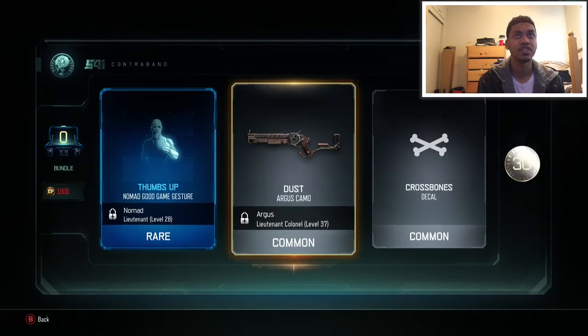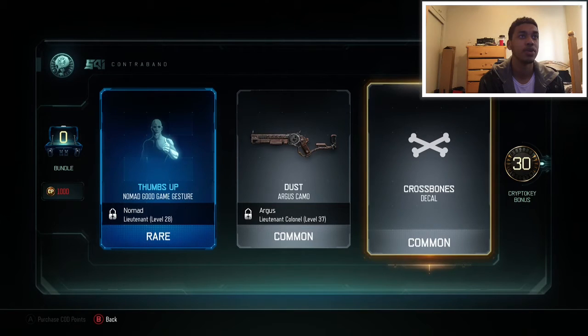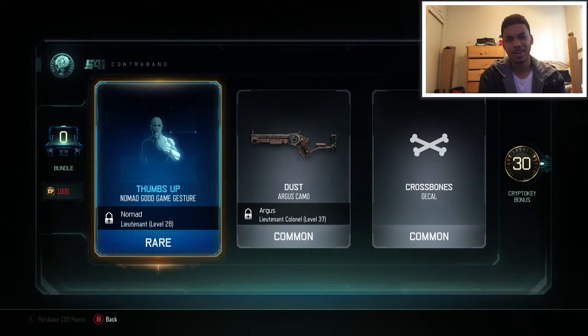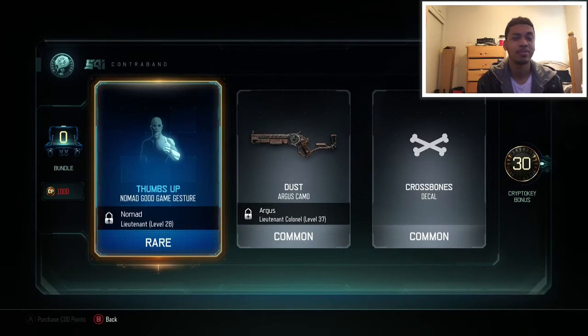Last but not least, our last one out of the 10 bundle. We got two commons — pretty trash — the Argus camo's pretty nice though, and we got another Nomad thumbs up gesture. And we got 30 crypto keys back, so that was a really big crypto key bonus, I'm actually really happy about that. I think they have that automatically happen at the end of the 10 supply drops pack. I went ahead and spent the $10 — it's pretty worth it — $10 for a thousand, and a thousand buys you 10, so that was 10 rare supply drops, that's $1 for each rare supply drop. I felt like it was pretty worth it.